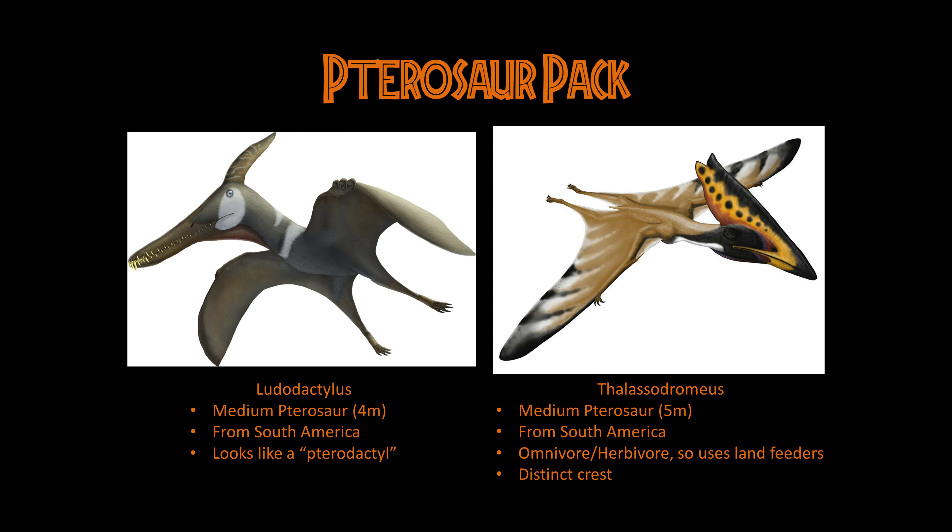Next we've got Thalassodromus, another medium-sized pterosaur with about a 5-meter wingspan, also from South America. What makes it distinct is that it was believed to be an omnivore or herbivore, potentially eating fruits, nuts, and things like that — or maybe more like an oystercatcher, feeding on things in the mud. It could use land feeders. If they go with the more herbivorous angle that would add more diversity to the pterosaurs. It's also got a really, really distinct crest with a tall shape and two divots, which really adds interesting diversity.